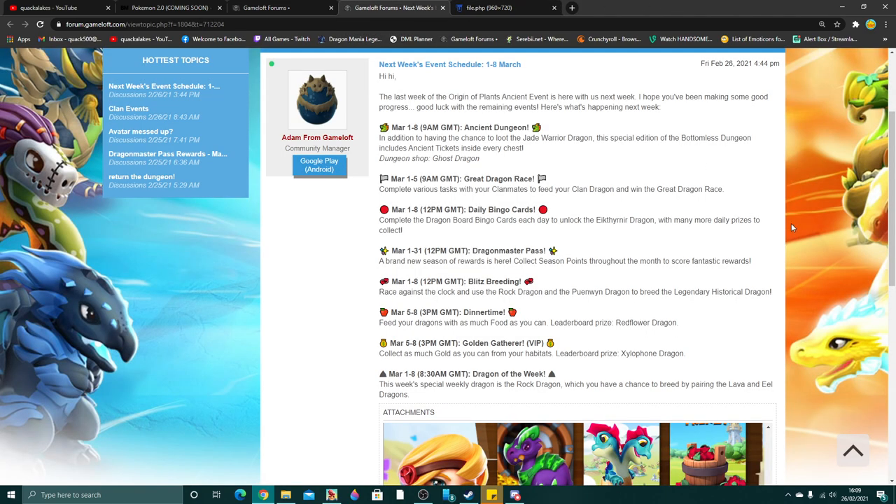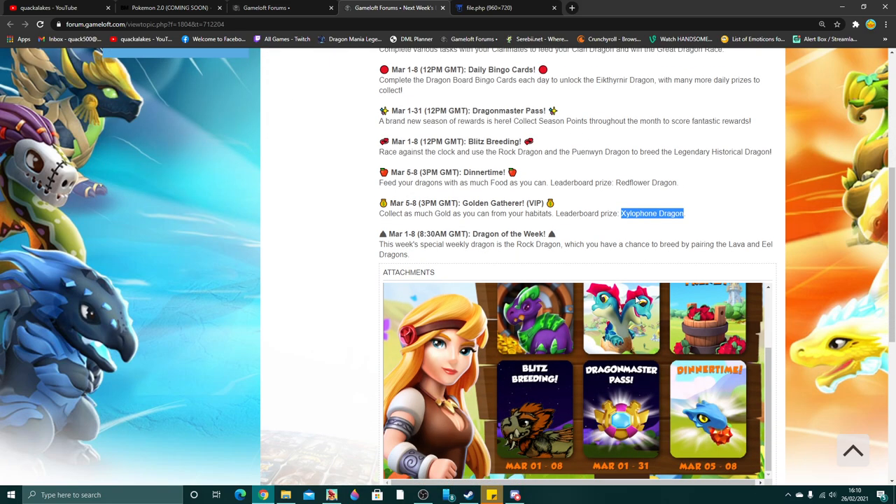We've got the great dragon race as the clan event, and inside the dungeon you can get the jade warrior dragon. The ghost dragon is going to be inside the shop. To breed historical you need to breed together rock and punwin. In the dinnertime event there is the red flower, and in the golden gatherer is the xylophone. The dragon of the week is the rock dragon, which you can breed with lava and eel.